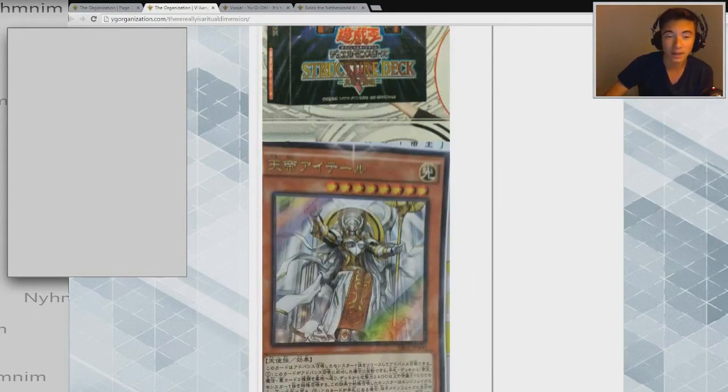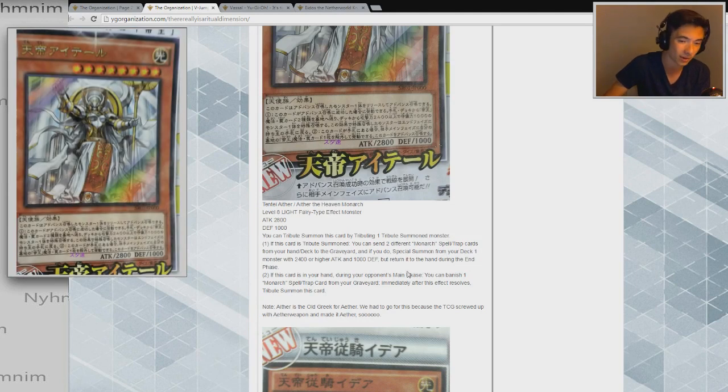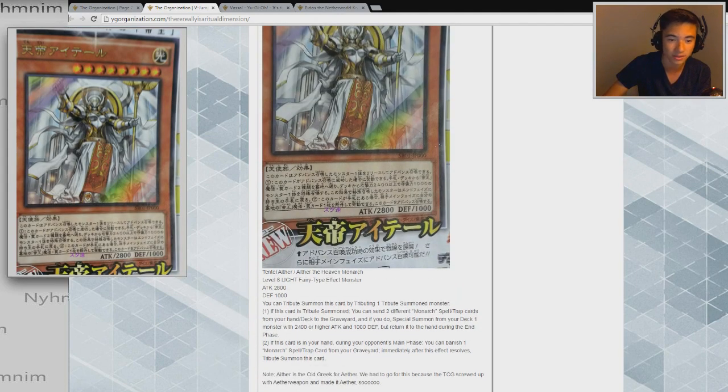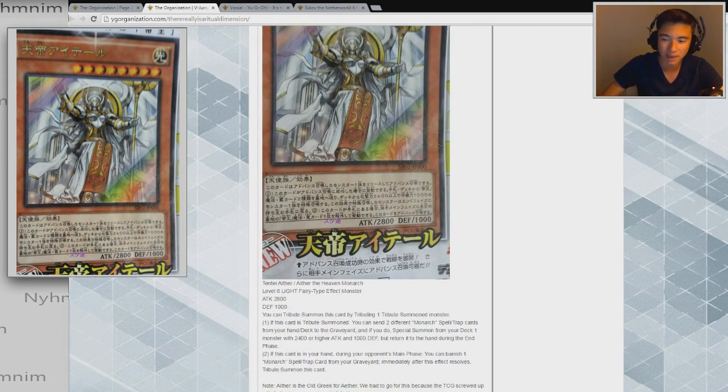As always, for people watching you can see the effect on screen, and for those just listening I'll read it off. We have Aether the Heaven Monarch — it's a Level 8 Light Fairy-type Effect Monster. You can tribute summon this card by tributing one monster. If this card is tribute summoned, you can send two different Monarch spell or trap cards from your hand or deck to the graveyard, and if you do, special summon from your deck one monster with 2400 or higher attack and 1000 defense, but return it to the hand during the end phase. Its second effect is: if this card is in your hand during your opponent's main phase, you can banish one Monarch spell or trap card from your graveyard and immediately after this effect resolves, tribute summon this card.